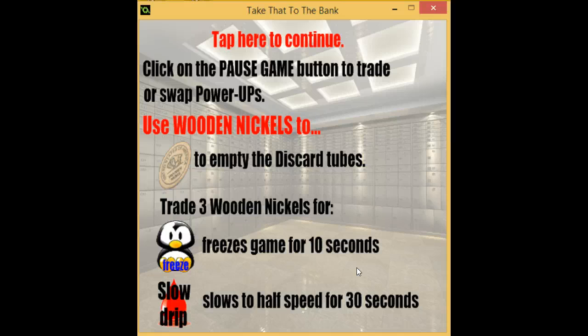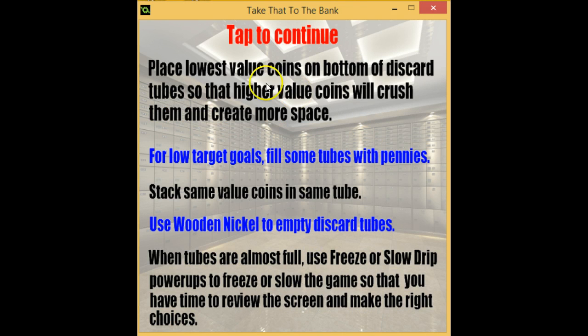Usually you don't want to click those power-ups too early — save them for later in the game, when you have four or five slots to go and need a little more time to think about what value of coin to place where. You can freeze the game or slow it to half speed to give yourself a chance to react. If you're given a low target goal, it's a good idea to fill some tubes with pennies or nickels, or use the same value coins in the same tube.